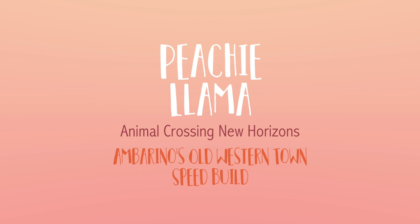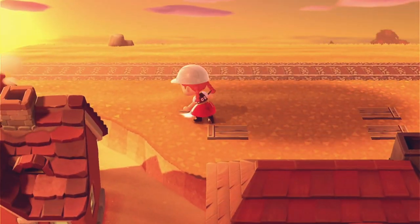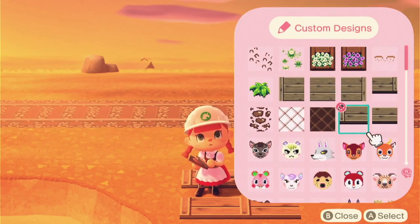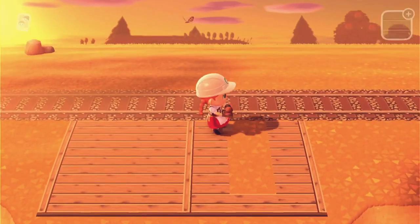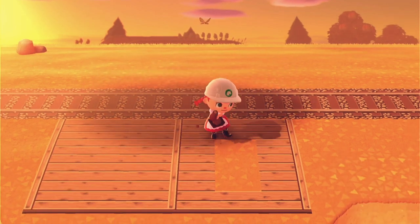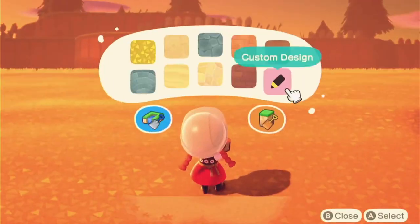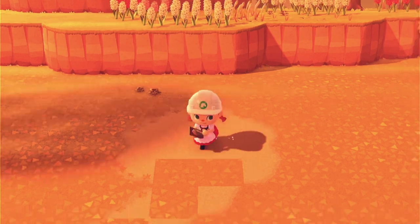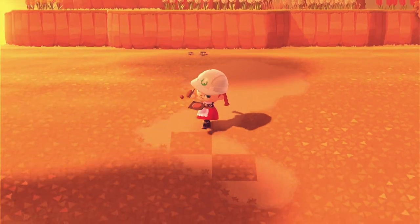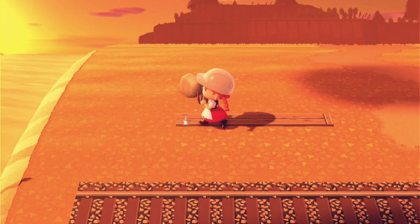I started off on this build by bringing in the train tracks and then setting up a little train station platform out in the desert area. I found this more of a gray, brownish-gray wood with a little bit of a green tone — it just looked old and westerny. Then I brought in some of the sand path, a lighter dirt path. I thought about doing the whole area in sand but it didn't feel right. I like the idea of having just a little bit of the fall grass; it looked like dry grass and fit the theme.